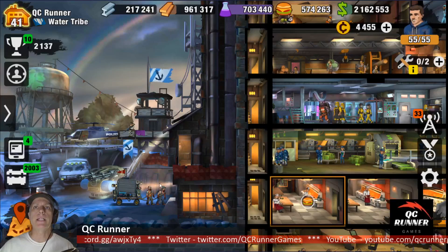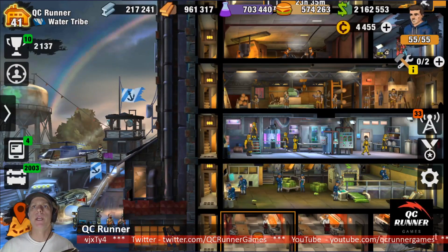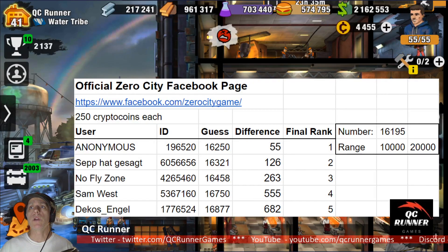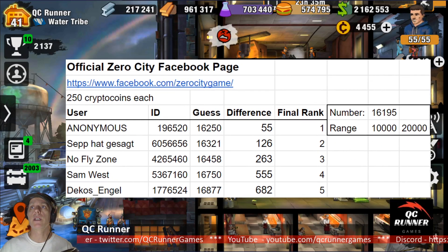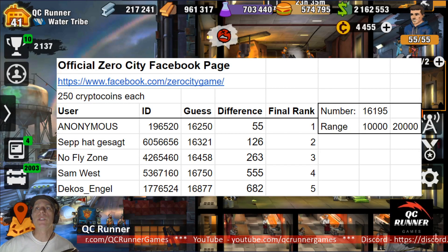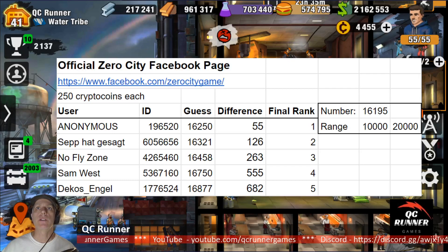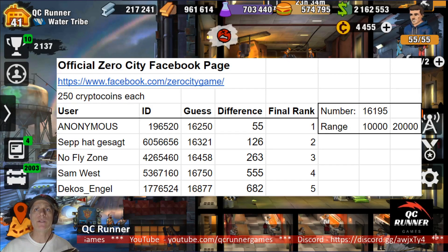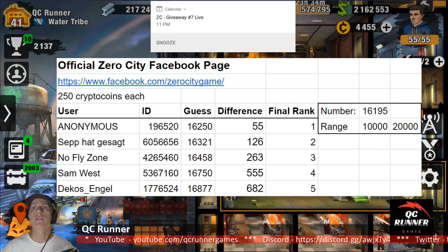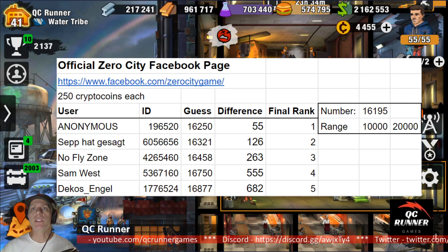So let's go ahead and announce winners first. Let me go ahead and pop that up, and we will announce the winner, and then later in the video we will announce the next giveaway. Here we go — our giveaway last week. The range I gave you was 10,000 and 20,000, and the winning number was 16,195. On the screen you can see the five winners — the five closest guesses.